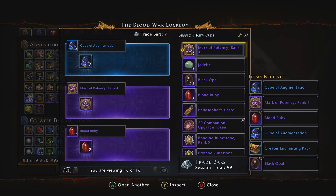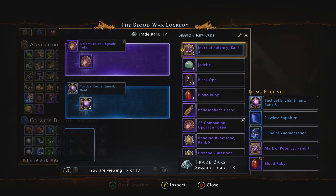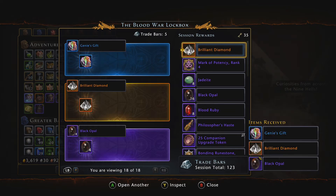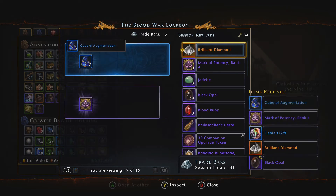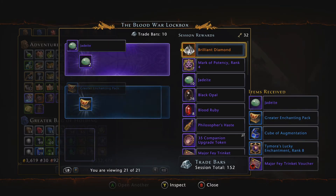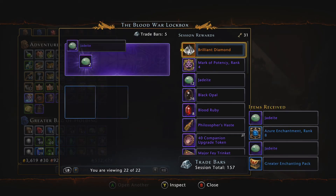Alright, we got another mark of potency, some companion tokens, a brilliant diamond — yippee skippee — another brilliant diamond, a cube, another cube, and some pointless refinement.